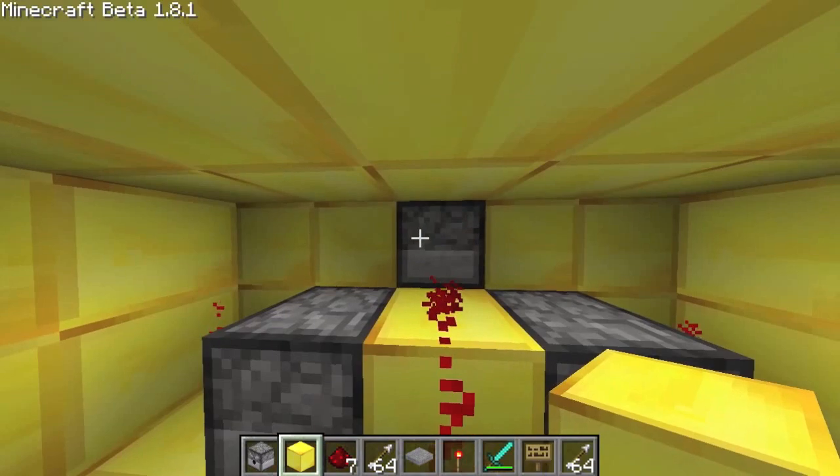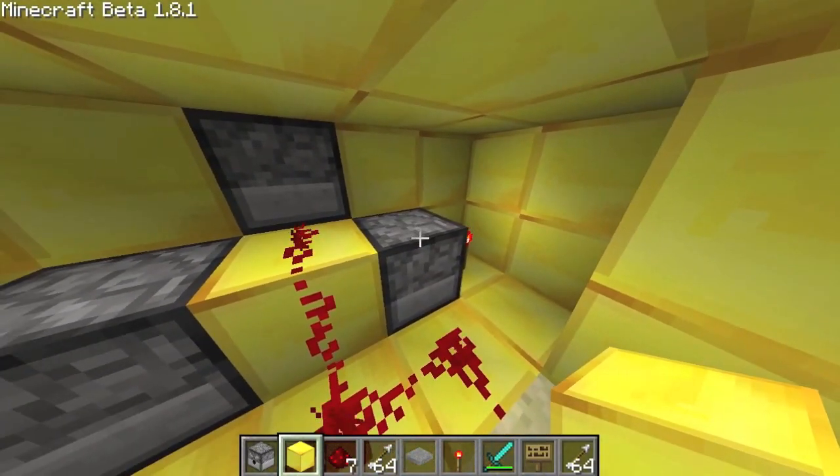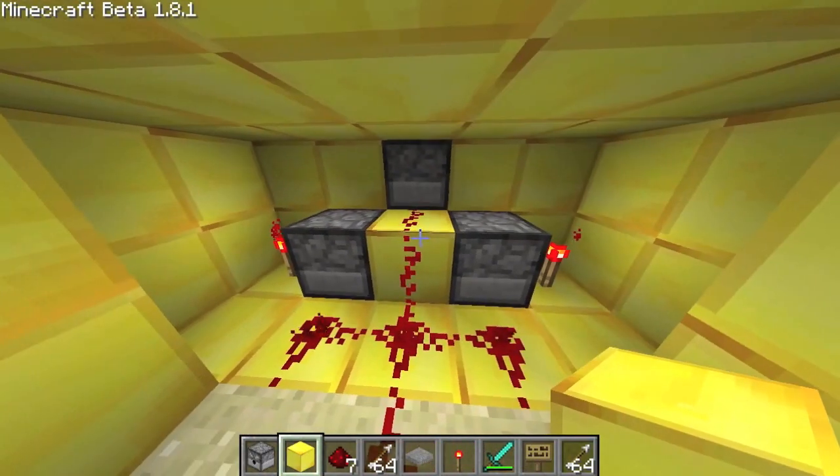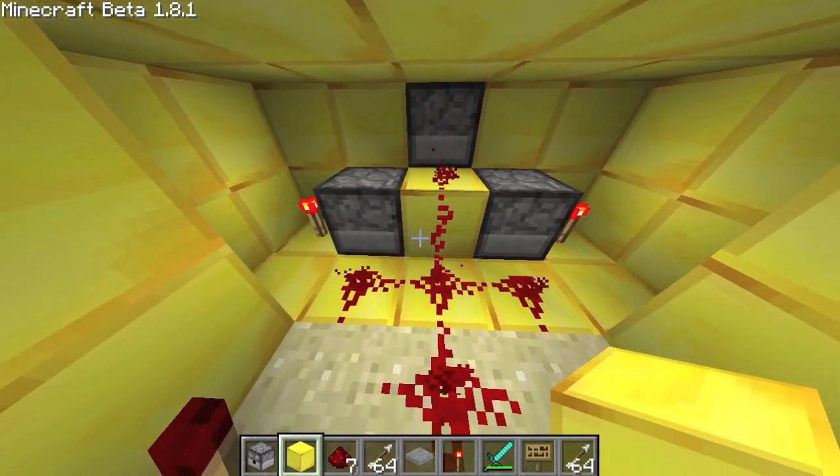First we have three dispensers, all filled with arrows. We have a redstone torch on each side. Then fill this with redstone.